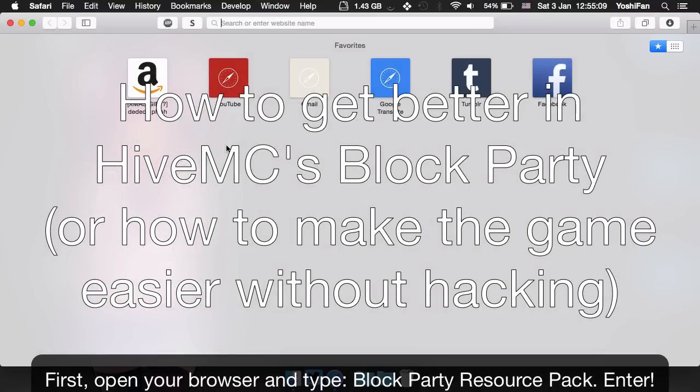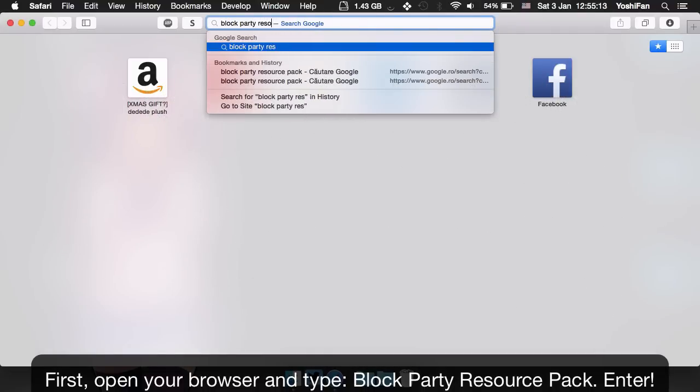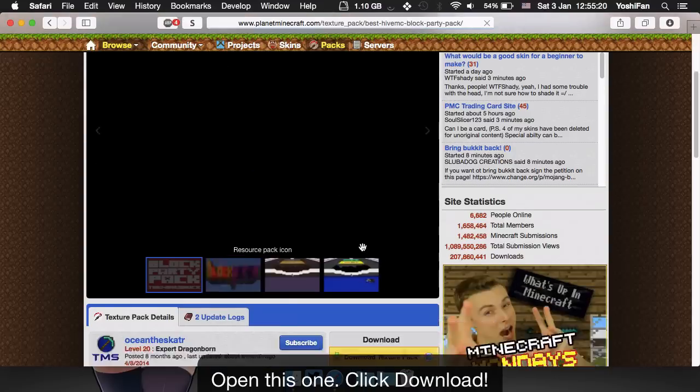First, open your browser and type 'Block Party Source Pack' and press Enter. Open this one and click Download.